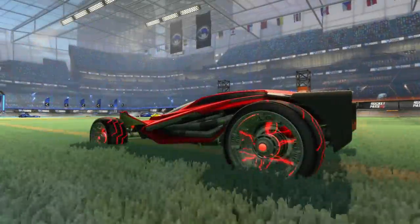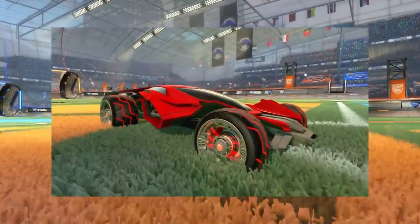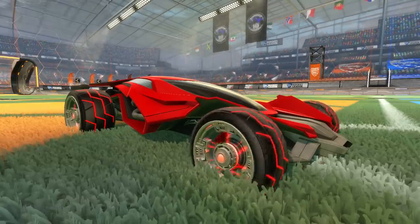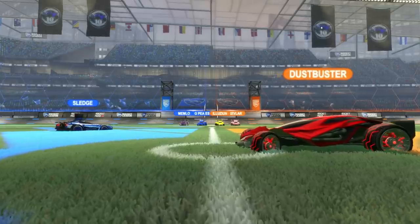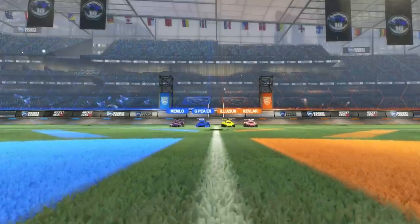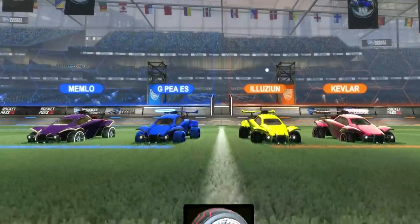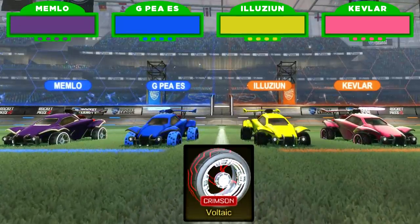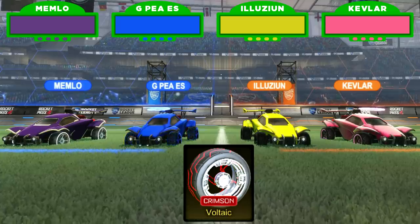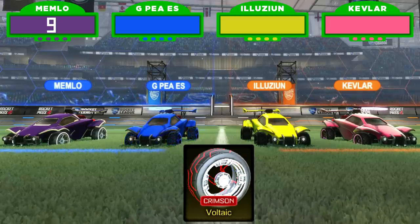First up, one of the original exotics — first arriving in the Champion 2 crate and then in the Player's Choice crate. The Lightning wheel, now known as Voltaic, was a very popular item. Red versions could go up to 80 keys. How much do you think they're worth today? Starting with Memlo — what's your bid for Crimson Voltaics? Nine keys.